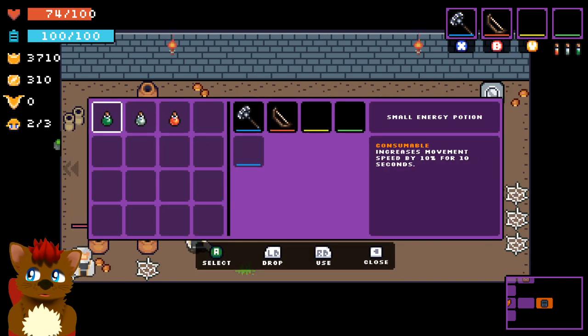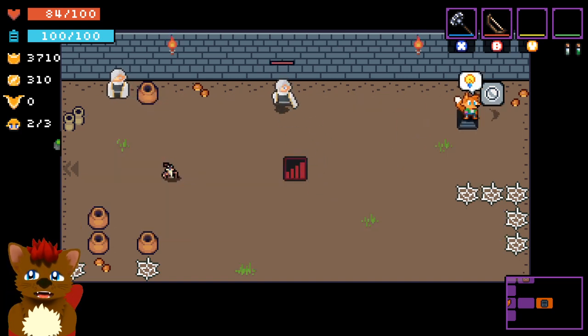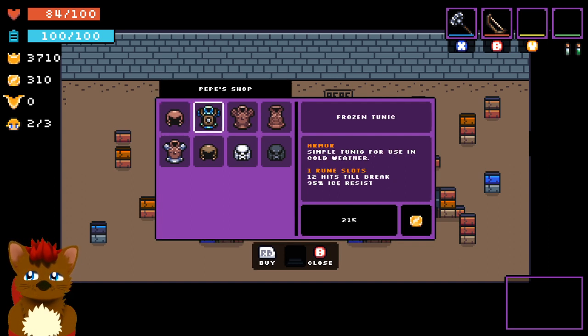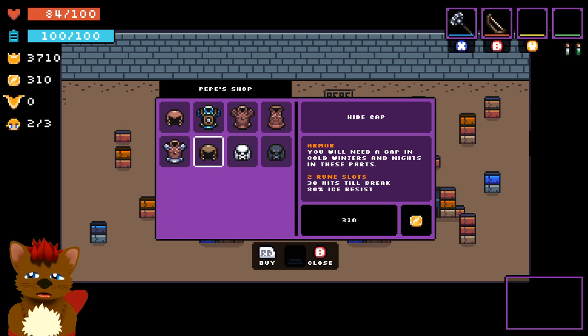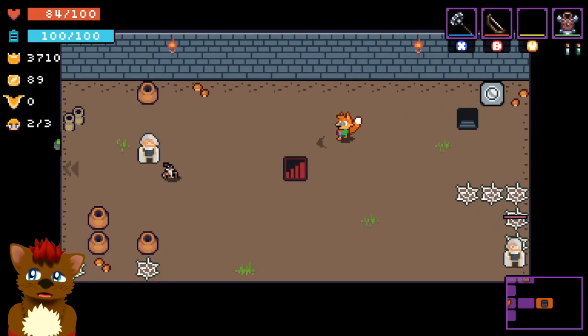There's a small health potion. The medium one actually recovers 50, so there is a good reason to combine them. I also have a small stamina potion, an energy potion, and a movement speed one. I found a shop — I'll buy the frozen tunic, I guess. It looks good enough. I'll take it. Am I wearing the armor now? I guess so. Cool. I might have wasted my money, who knows. We're going through the red stairs now.